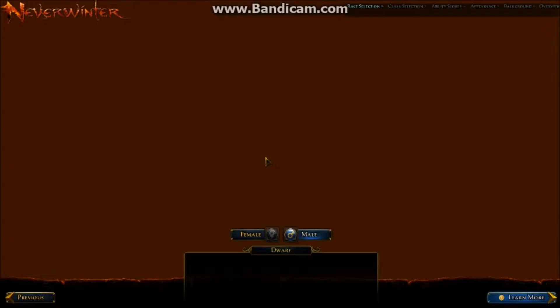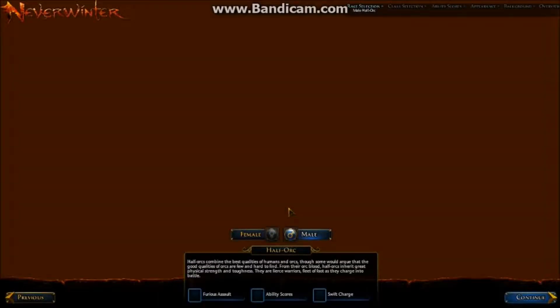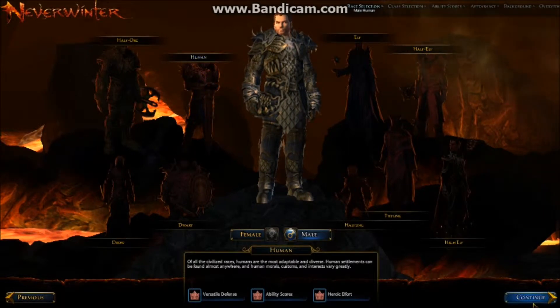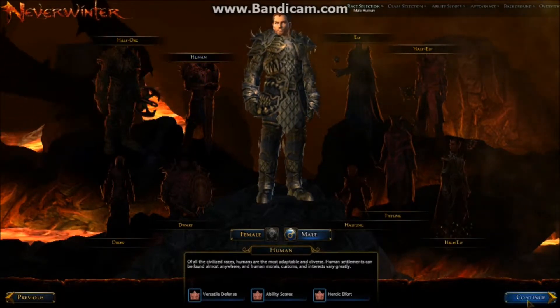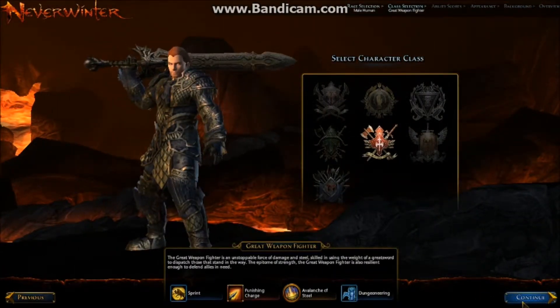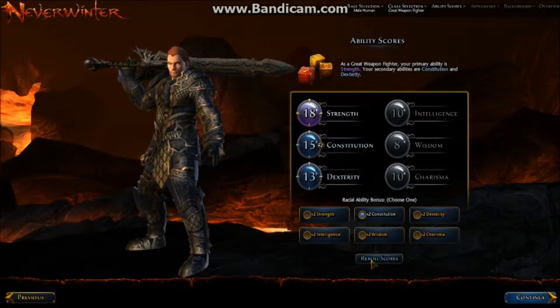Let's make a new character. I'm going to skip the opening cutscene — you guys can check that out if you want, but I'm going to skip it for time constraints, mostly. I'm going to go with the human male because they're pretty versatile. Great Weapon Fighter — I already sort of have a character picked out. The Great Weapon Fighters are really the most fun to play as. I'm going to reroll those scores. There we go, looks pretty good.